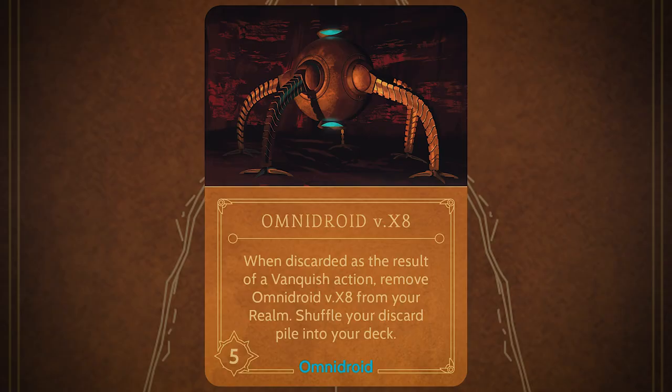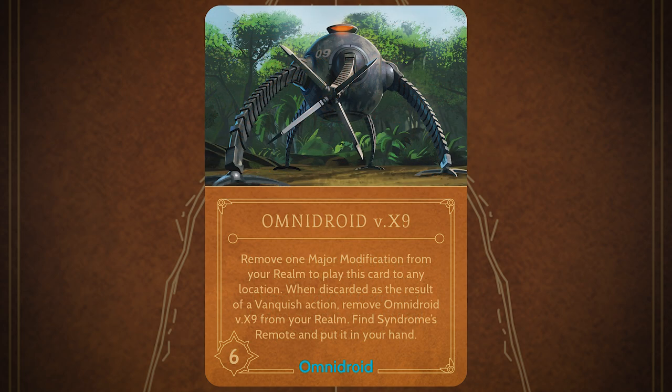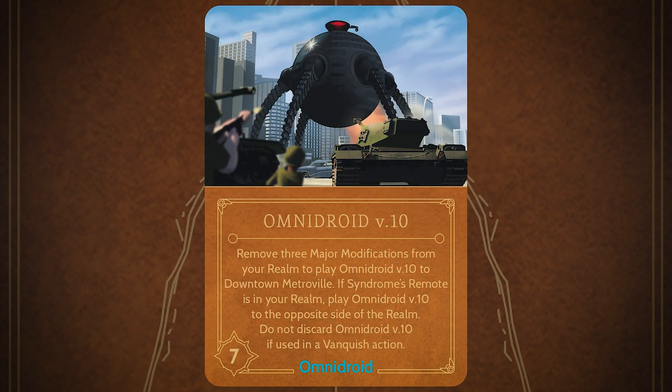But in order to actually get to that point, you're going to have to start off by building up your Omnidroid, starting with Omnidroid V8 and then getting all the way up to V10. In order to do that you'll actually have to use these Omnidroids to vanquish heroes within your realm, removing them from your board to the discard pile, and then you're going to have to build new ones using major modification cards.